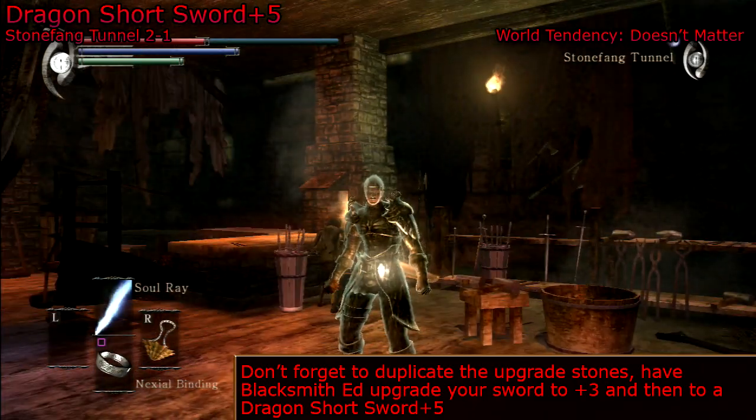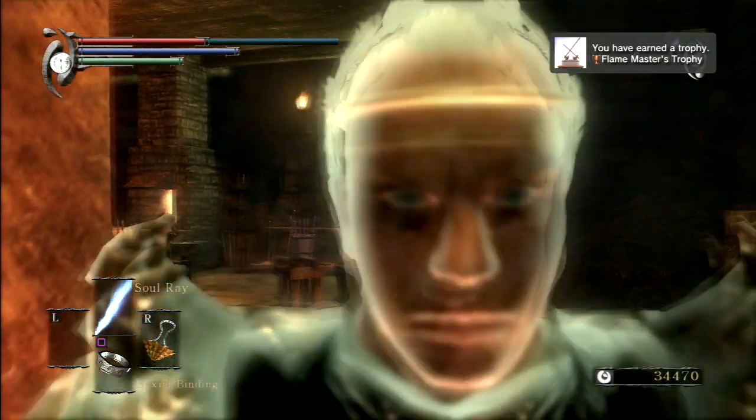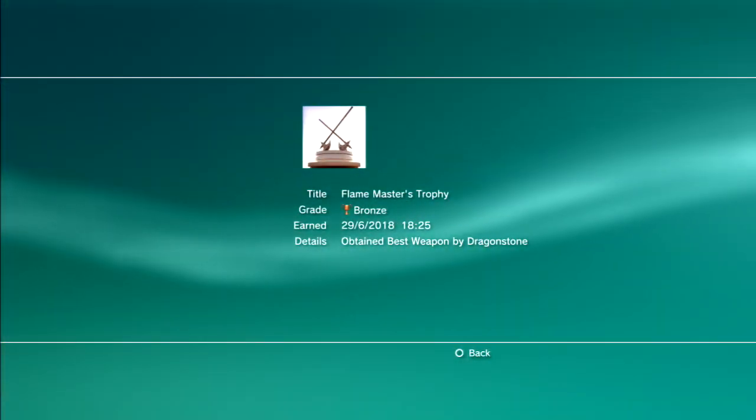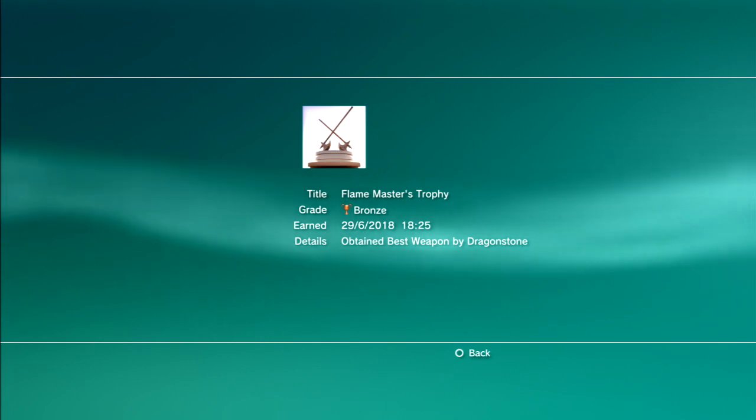The short sword you can purchase from Blacksmith Baldwin back in the Nexus. But if you've done everything correctly, there you go — Flame Master's Trophy: Obtain best weapon by dragonstone. Peace!